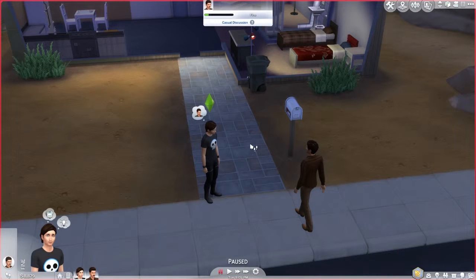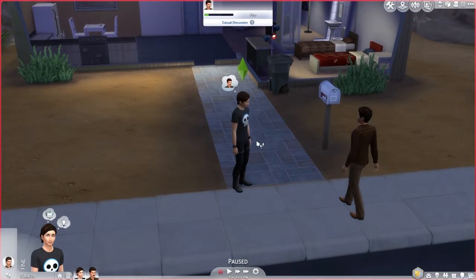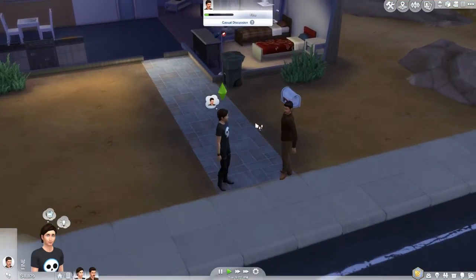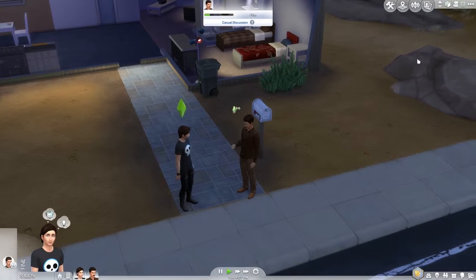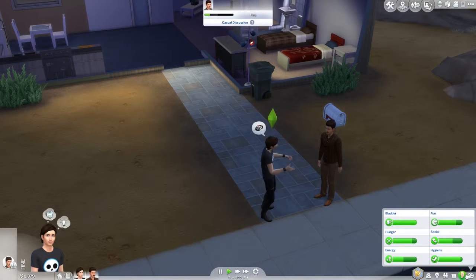Hello everybody, and welcome. So I'm back with Sims 4 this time. Quick intro - basically I created Vince Noir and Howard Moon from The Mighty Boosh to the best that I could. I mean, it's quite difficult making people on Sims. I decided not to force you guys to watch the creation because it's pretty boring. I made them quite a while ago so I cannot remember for the life of me anything about them.